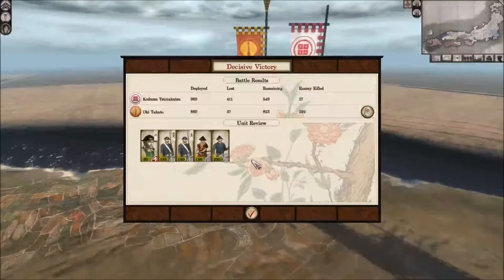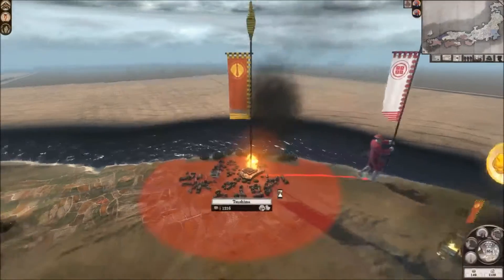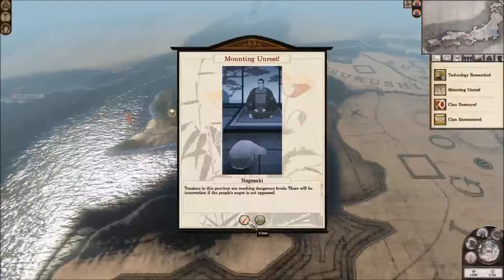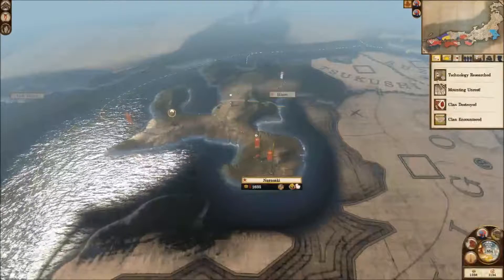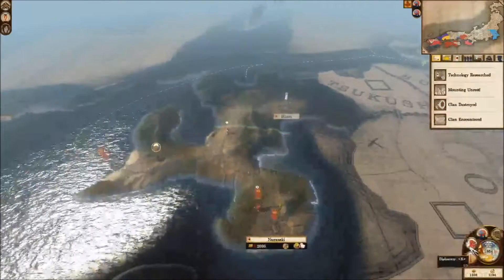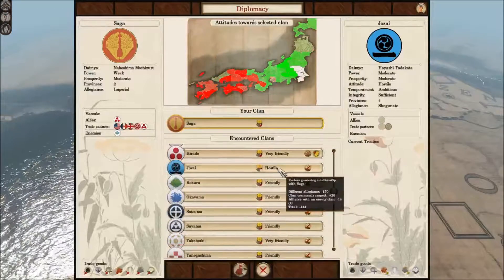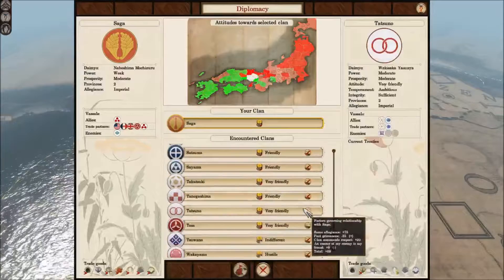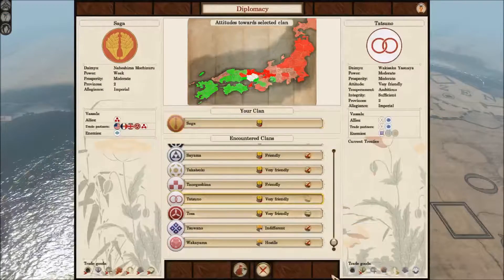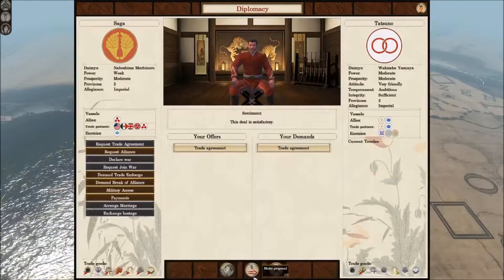Nagasaki revolting would be kind of bad. A clan being destroyed - not so bad. Clan encountered: as long as they're imperial, I have no issue with them. Looks like most of the clans I know happen to be imperial clans, which is good because it's the side I'm on. One, two, three, four shogunate clans - that's it.